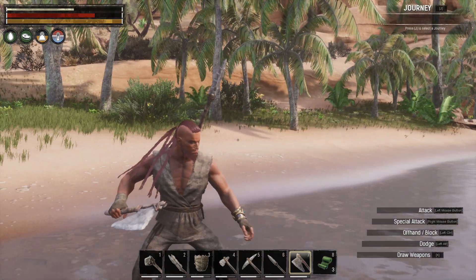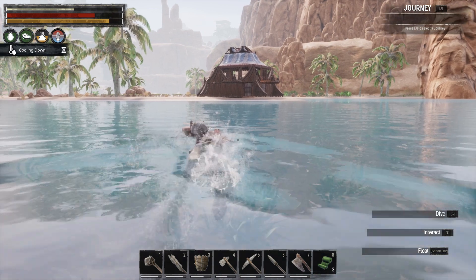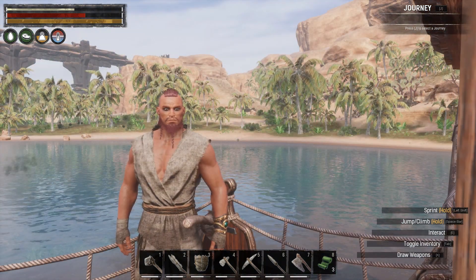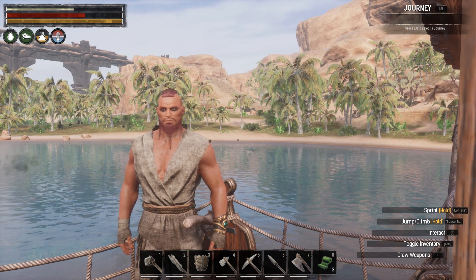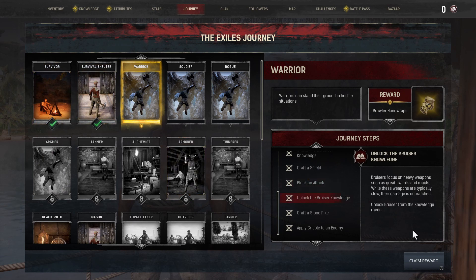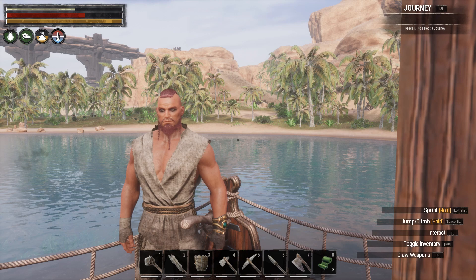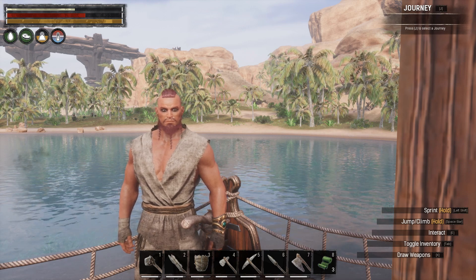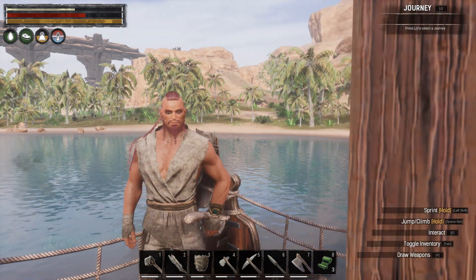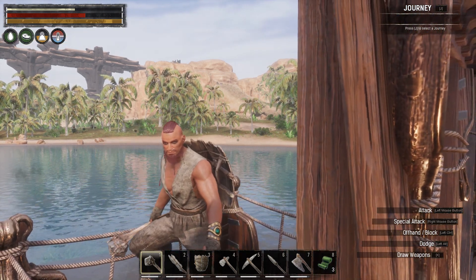Well, that was the end of our Warrior Journey — isn't that fun? Friends, that is the end of this journey. When we hit Claim Reward here, we're going to get some hand wraps — bonus! We learned how to craft a few more weapons and how to block with our shield.